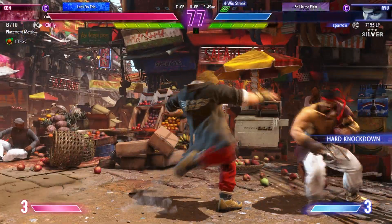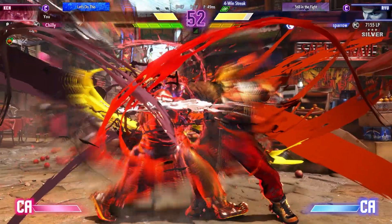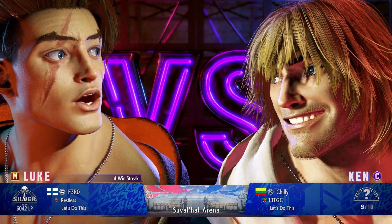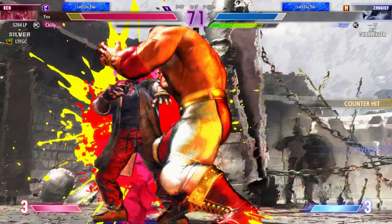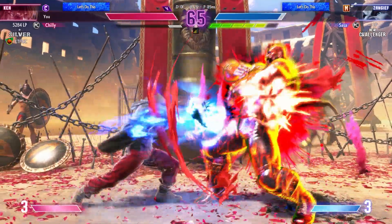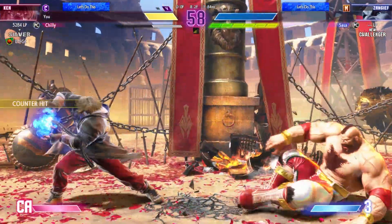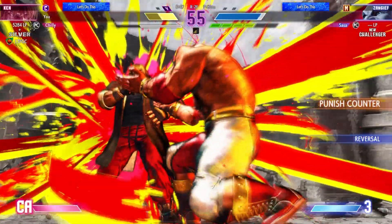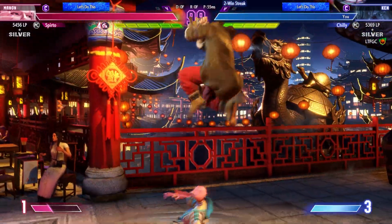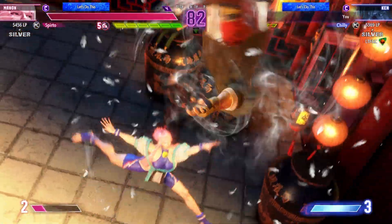What the move does is it gives you free hits of armor. He likes doing that on wake up, so I'll just hang back and shoot some fireballs. I guess I was too close — this time I'll just be a little farther. There we go. You can easily counter the Drive Impact with your own. You just have to time it after they do theirs, so take note of how patiently I wait for the opponent to do his move.